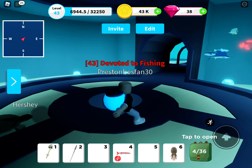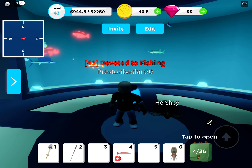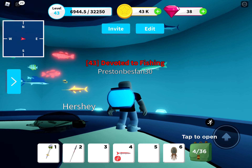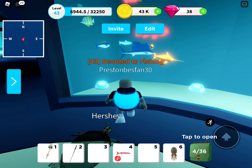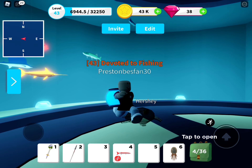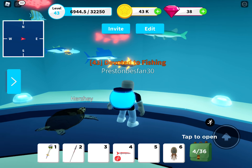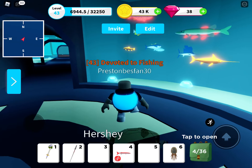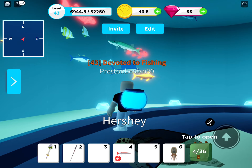Okay, here we are. Starting with this first tank — there's a swordfish, or that might be a sailfish, a pike, a couple more sailfish. There are two lava fish in here and two neons. That's my first tank — pretty decent.